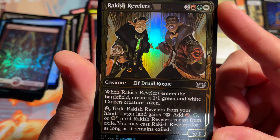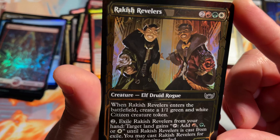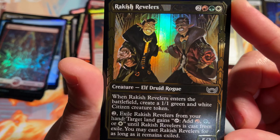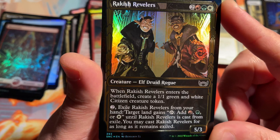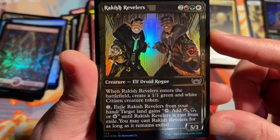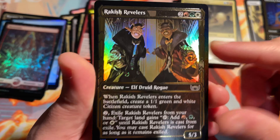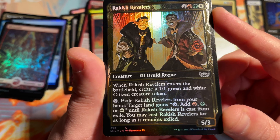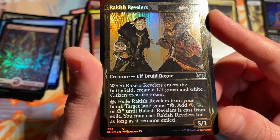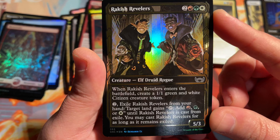God, even though this is common, this is just so gorgeous. That gold leafing really pops — such a nice embossed looking card. They need to make more cards like this. This is on the level of the masterpieces that came out in Kaladesh that everybody loves. And this is not a bad card either — it creates a 1-1 green and white citizen creature token when it enters the battlefield. You can pay mana and exile it from your hand, and target land gains the ability to add green, red, or white until Rackish Revelers is cast from exile. Once you cast it, it loses that ability. But in late game you get a 5/3 creature that gives you a 1-1 body on the battlefield. I just can't stop looking at that.